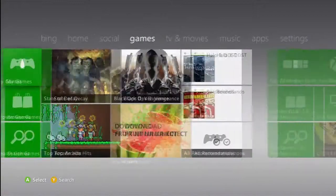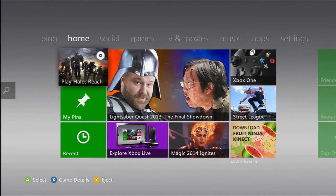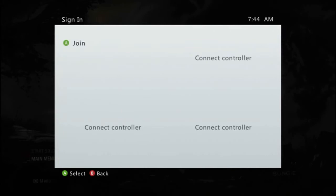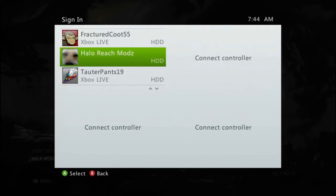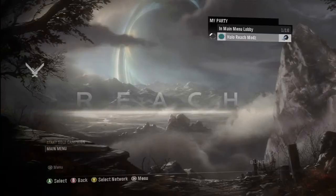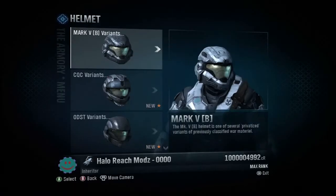Once you do that, start Halo Reach. Wait for it to load. Skip the loading, and it'll say you signed in and then 'Congratulations, you ranked up' or 'You got promoted — you have new unlocks.' Right there — Congratulations. Click A, and they'll tell you to pick your hard drive. Click it. And there you go — you are now an Inheritor, with one billion-something credits.